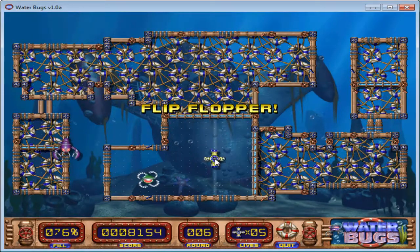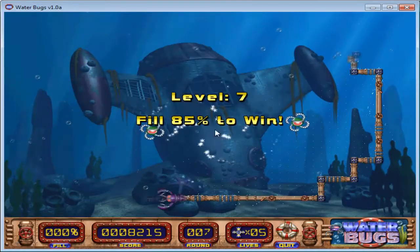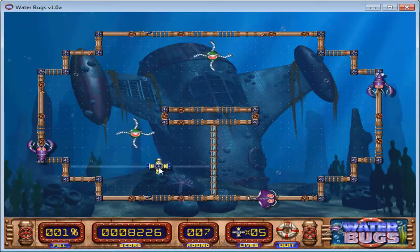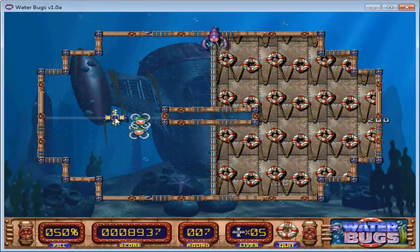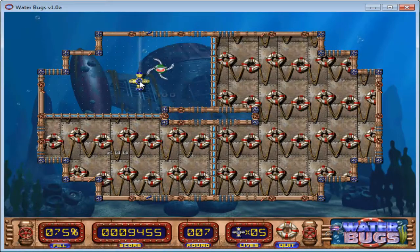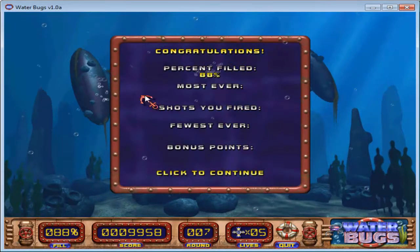Oh no - flip-flopper. So the red ones, obviously like most things, red ones are bad. Green ones are good. It's not going to wall it off because there's still an open space. So now I have to do this - it's going to kill them both. And that was right over an enemy, so I couldn't fire it.